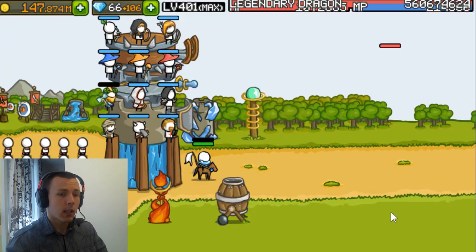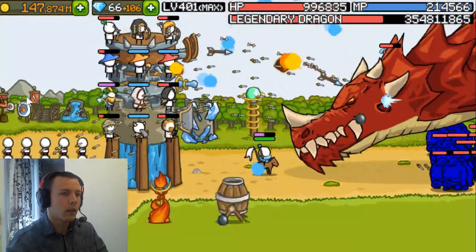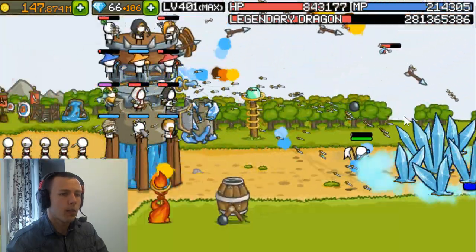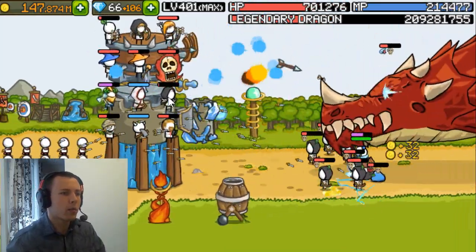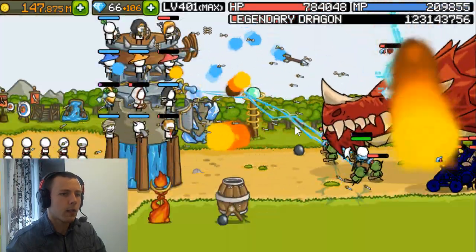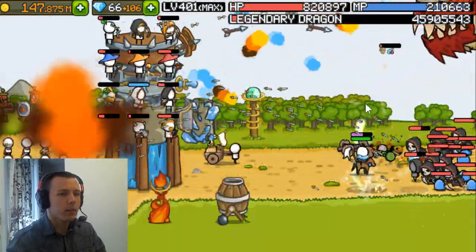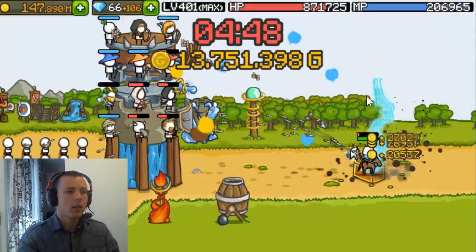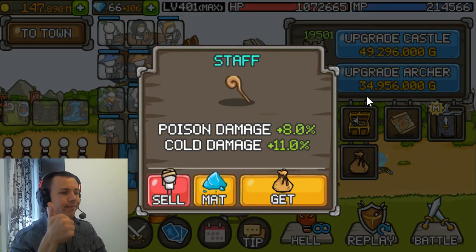That's the build — let's kill a dragon. I'm pretty over-leveled going into this dragon now. The key thing is you want to keep the ground mobs as far back as possible so your town archers will attack the dragon as much as possible. If you're running low on HP, cast smith to heal.